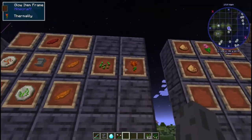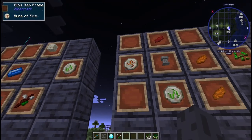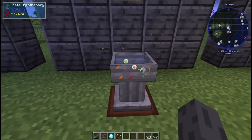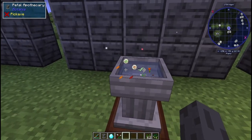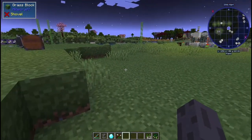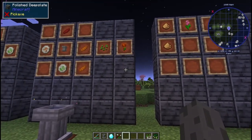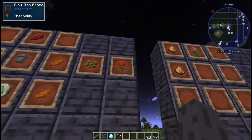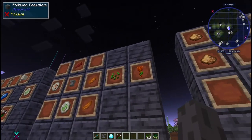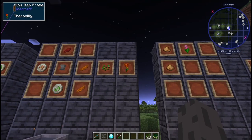Now on to making the actual Thermal Lily, which you do in the apothecary. You'll take a Rune of Earth, a Rune of Fire, one red petal, and two orange petals. Throw those in with some wheat seeds and you'll get your Thermal Lily. The Thermal Lily itself can eat lava, but it will break if fluids hit it — so we need to make it into a floating flower, which is a block version that won't break when hit by liquid.